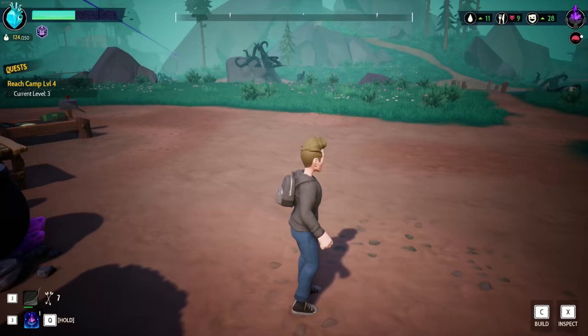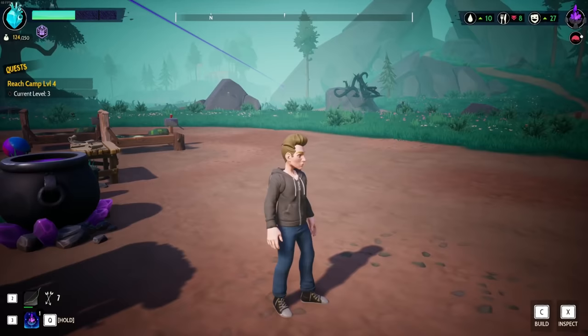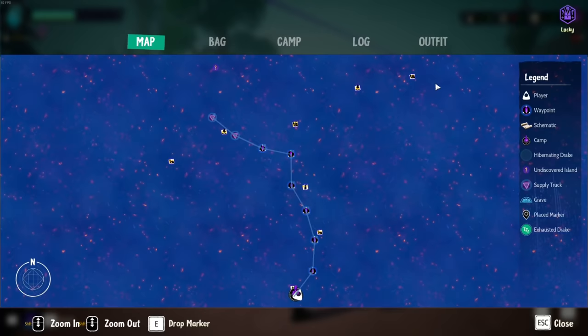Anyways, what are we doing? We're base building because I want to get some fences thrown up here. I want to check out some new things, new stuff. You know how it is. That's what we're doing — we're progressing, we're doing the things, we're doing the stuff.